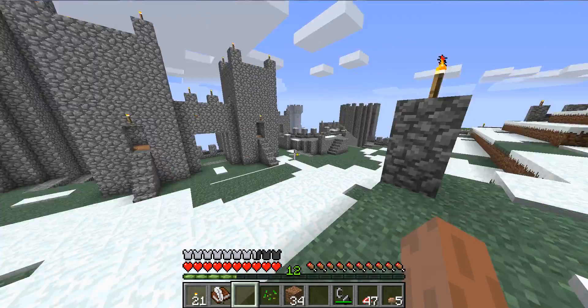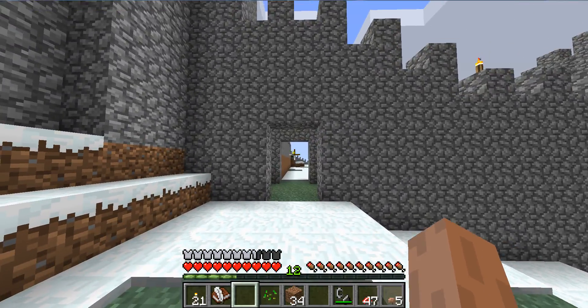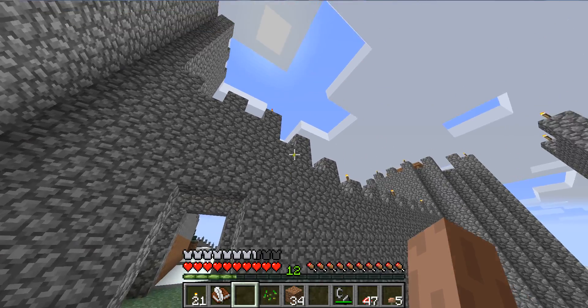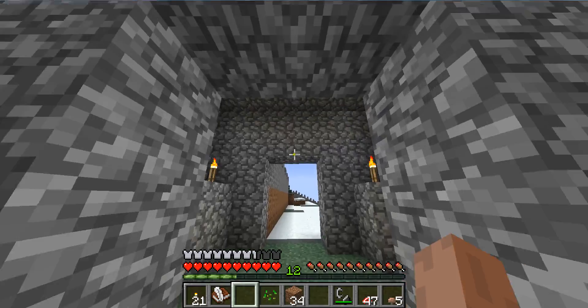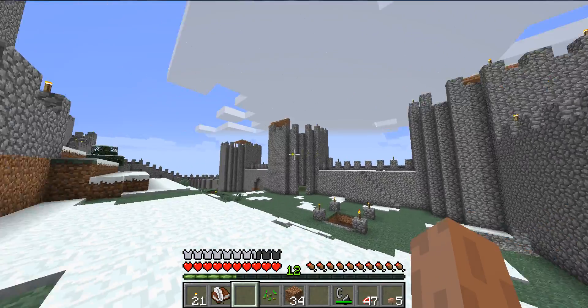We're back in this outer courtyard and we're about to head through into the inner keep. Currently it's basically just a hole in the wall, so I'm trying to figure out if I really want to improve this much. Sticking another tower here may make it a little cramped, so I'm not sure at the moment. It's a fairly sizeable wall above — like a five-wide wall — so we'll see. But this is the inner courtyard.